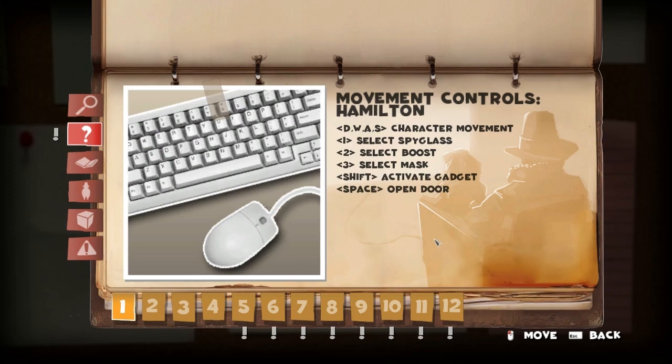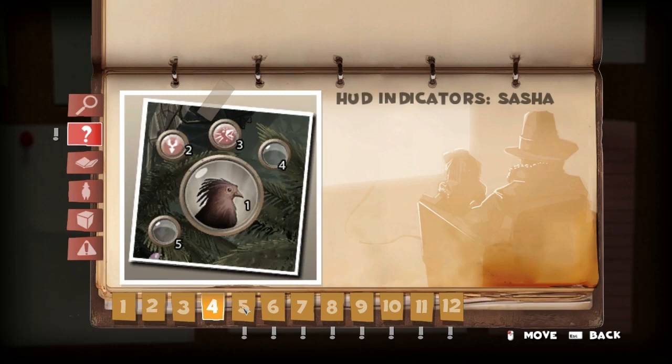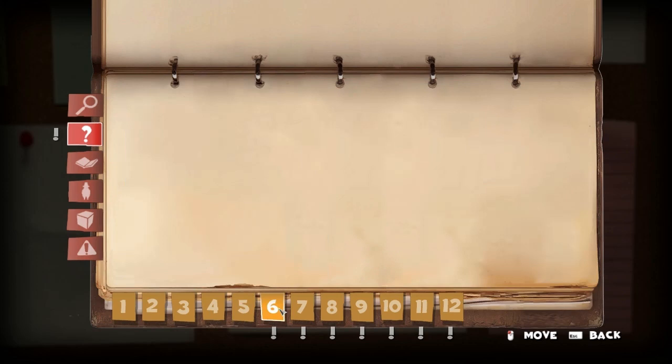Hamilton: WASD, Spyglass, Boosted Mask, Activate Gadget, Open Door. And I believe you have a bird — Sasha the Parrot or something like that. Move, Taunt, Interact, Teleport, things like that. All sorts of crazy stuff. Camera controls — yeah, it would be useful to know these things. Rotate left and right, in and out.